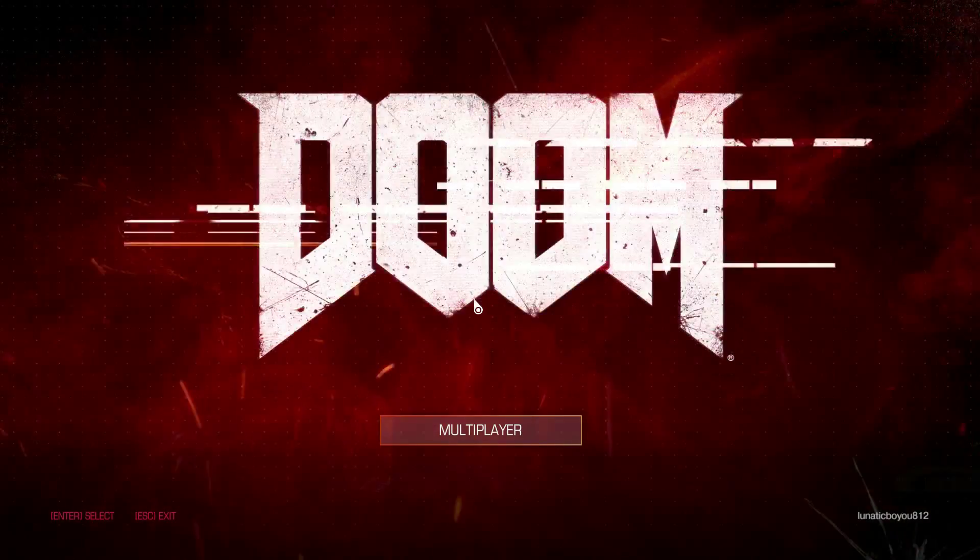Let's return to the lobby and you can see sort of what the main menu looks like. Fight like hell on May 13th. Pre-order now, you get the Demon Multiplayer Pack. That's what the menu looks like. That's what the main menu should look like — give or take. It is a beta, it might change.